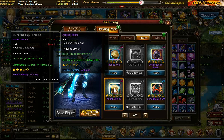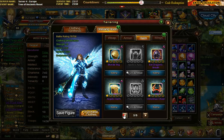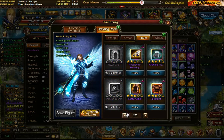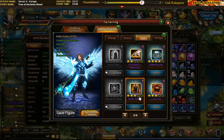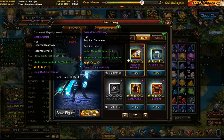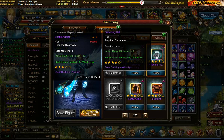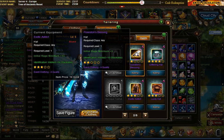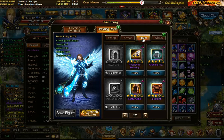For example, this B helmet gives 6 intellect whereas the A gives 8. On first look it doesn't seem huge, but percentage-wise it's a lot, and once you start refining them it really adds up. This A gives plus 8 just for being identified, but once you refine it to 3 stars you get 24, and there's a 4-star here at 32.